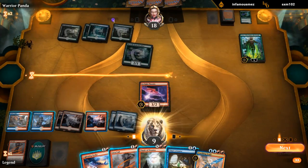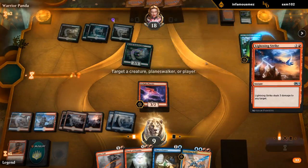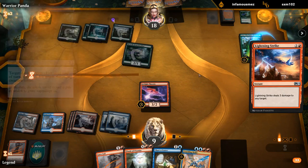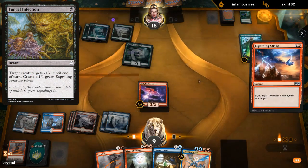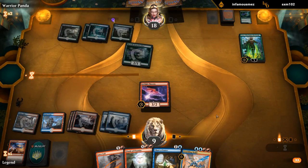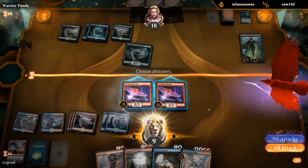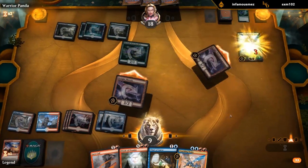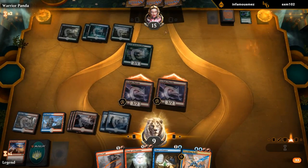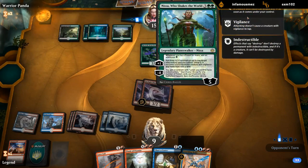Actually I should Lightning Strike Nissa on the off-chance they have Fungal Infection — we want to make sure Nissa dies. If we Lightning Strike their face and they Fungal Infection, we'd be left with only five power which wouldn't be enough to kill Nissa. Now we get to make sure Nissa is killed. I'm fine offering the trade, then keeping up Lightning Strike for a Wild Growth Walker.